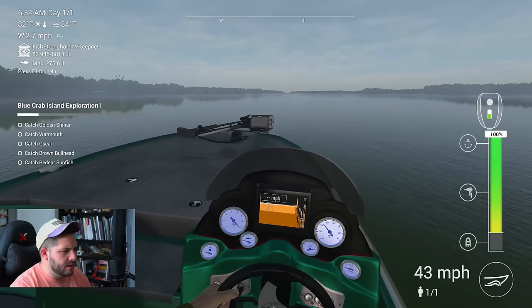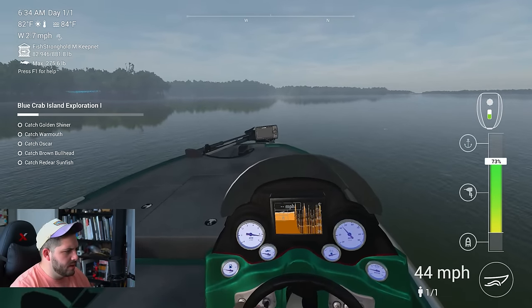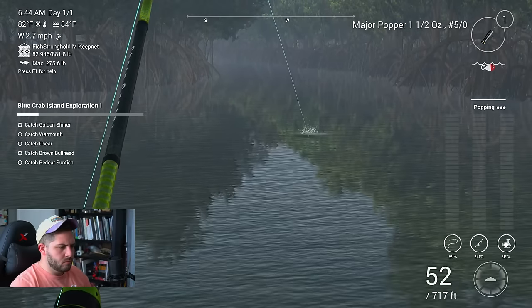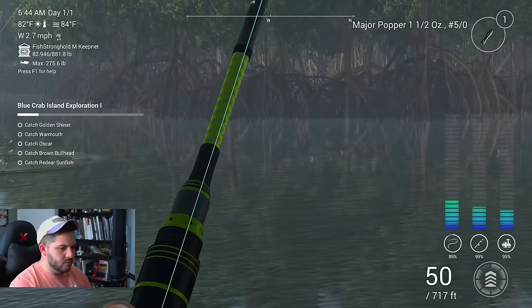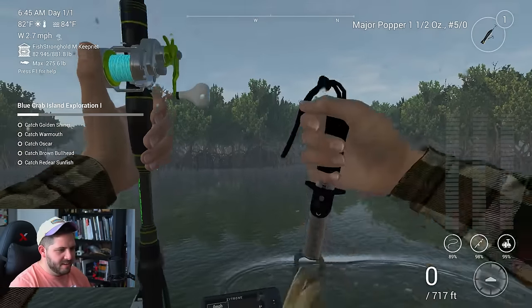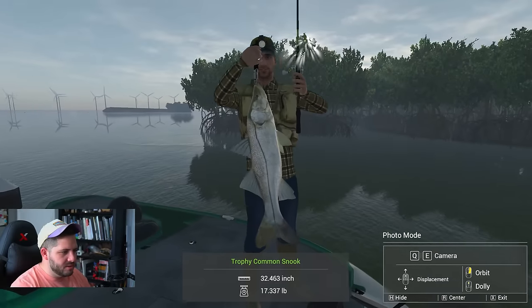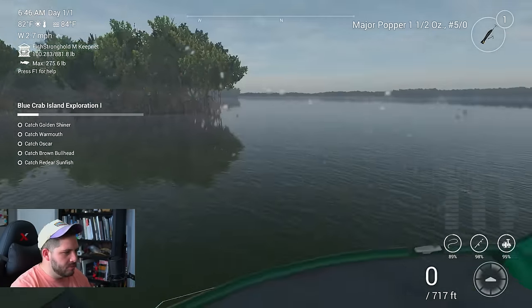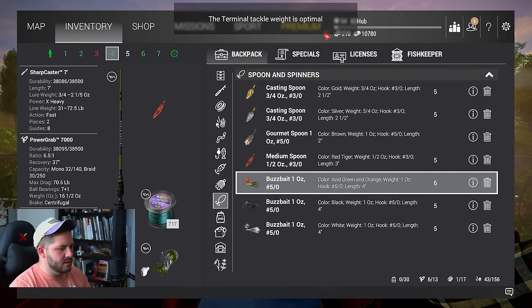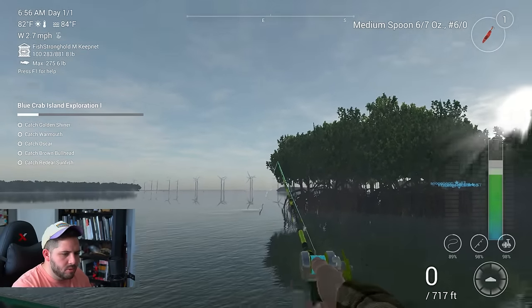Moving to another spot where people like to throw out their bottom rods and farm. I like to throw a topwater right over here. There's some fish — got something on! It looks like a big old snook. Right on — trophy common snook! We still haven't nailed a unique but that's okay. Now trying a medium spoon — a 6/7 six-odd medium spoon — hoping for some larger fish. Not sure of the speed yet but we'll find out.